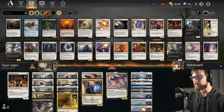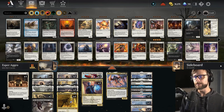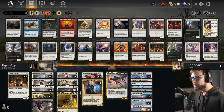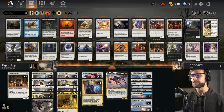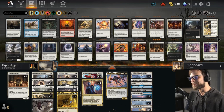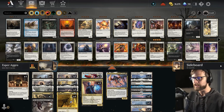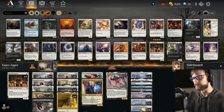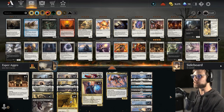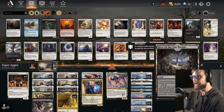It features a lot of the mono white build pattern that does a great job of taking over in best-of-one, but it also has a bit more longevity with things like Raffine, Liesa, the Meathook Massacre, and Vanishing Verse. It's got the pieces to help control the game while still being a very aggressive deck.